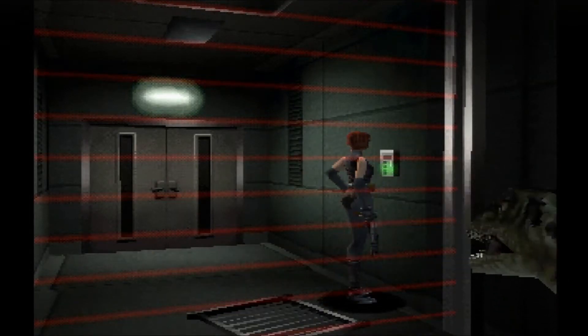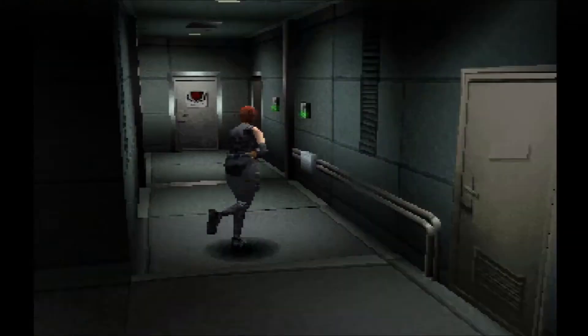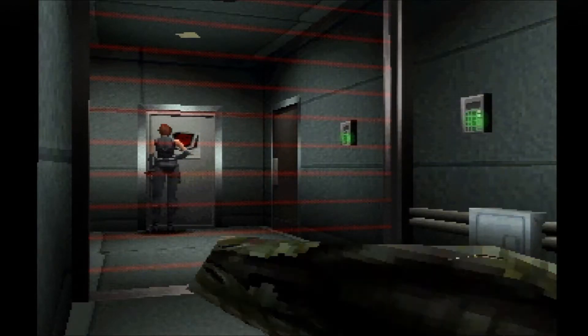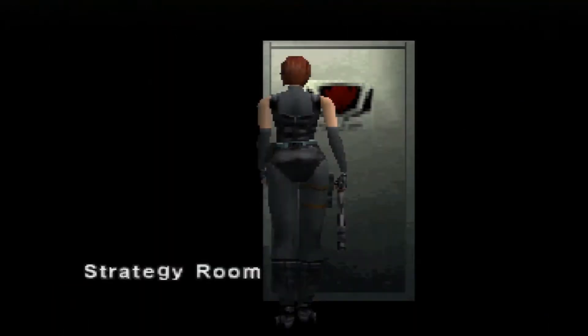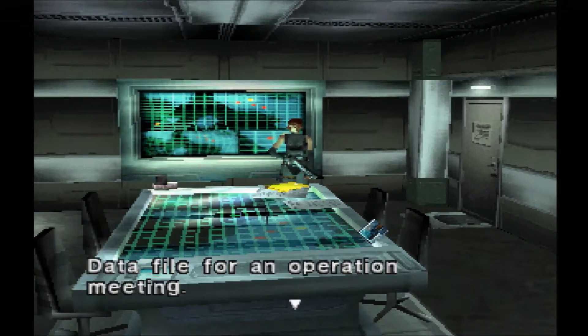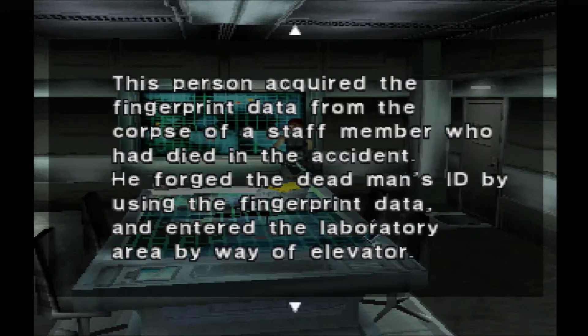I just wanted the dinosaur stunned so I don't have to worry about it for a while. This is the room I was talking about — the white door. That's the name of a perfume, by the way. Lots of goodies here. The file says 'Reinforcement of ID Management' — just in case it wasn't blatantly obvious that you can rewrite an ID card here, it emphasizes it again.